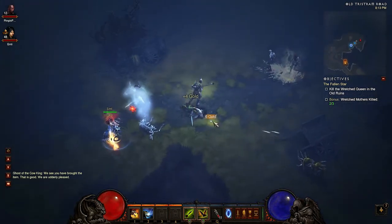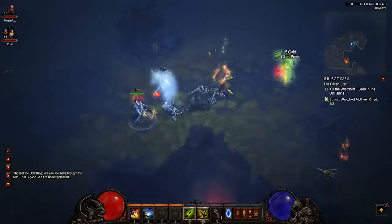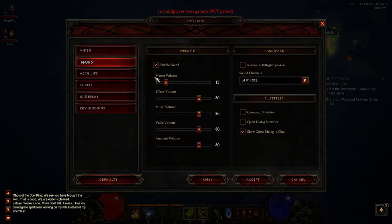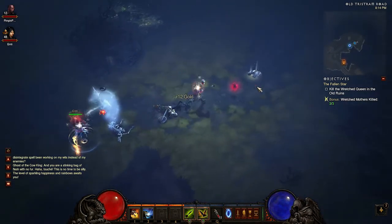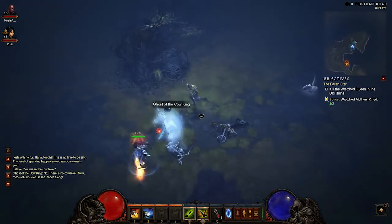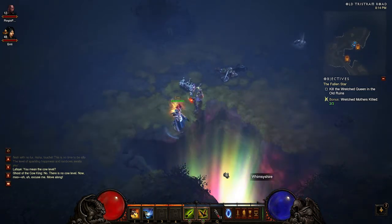Ghost of the Cow King: 'We see you have brought the item. That is good. We are utterly pleased.' Cows don't talk. 'Unless my disintegrate spell has been working on my wits instead of my enemies? And you are a steeping bag of flesh with no fur.' This is the level of sparkling happiness and rainbows. 'You mean the cow level?' 'No, there is no cow level.' And we now have access to Whimsyshire.